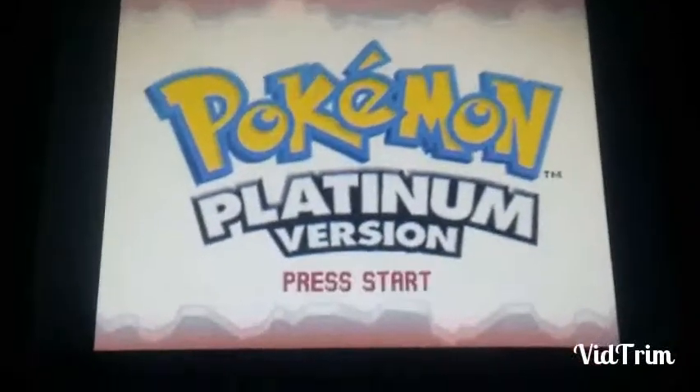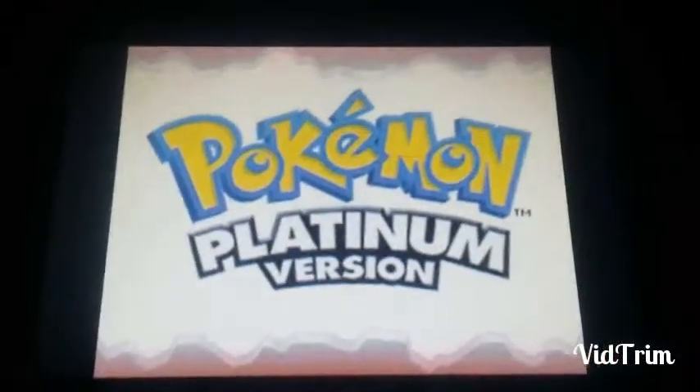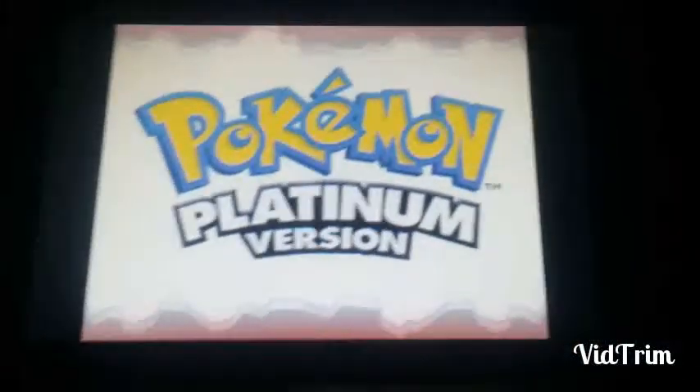Hello everybody, it's Ethan. I'm sorry I haven't uploaded in a while, but today I would like to show you guys how you can manipulate what you get in Mr. Backlott's mansion in Diamond, Pearl, and Platinum.